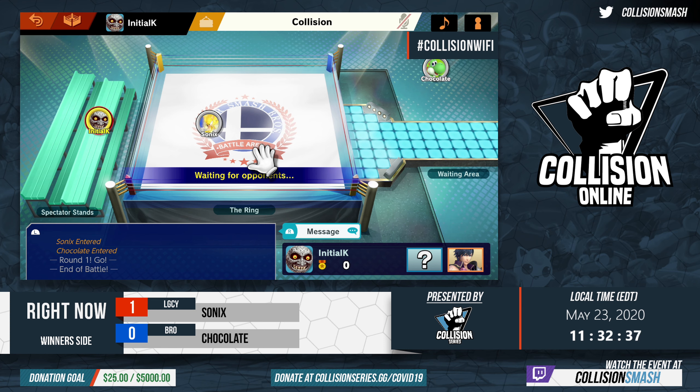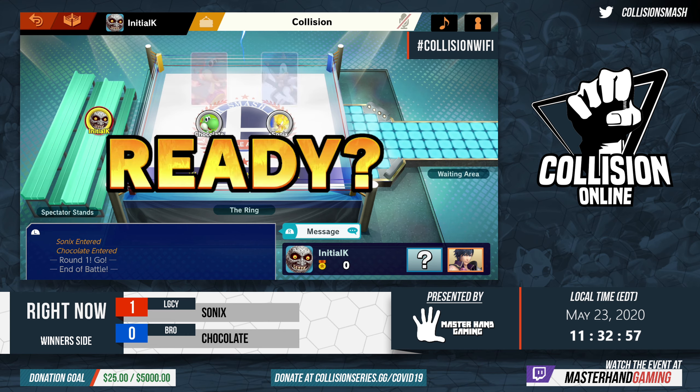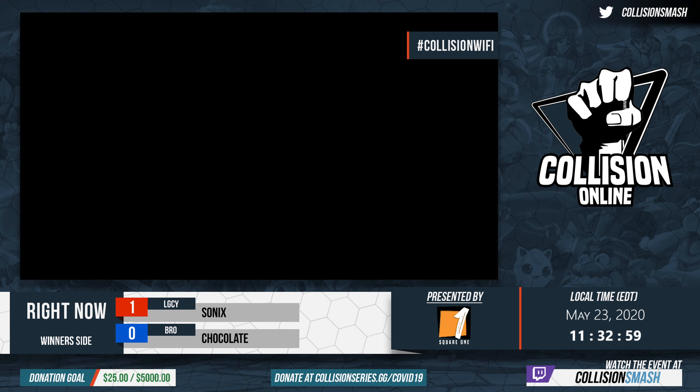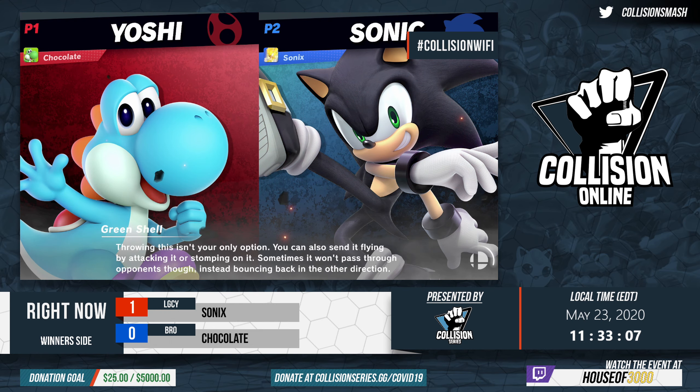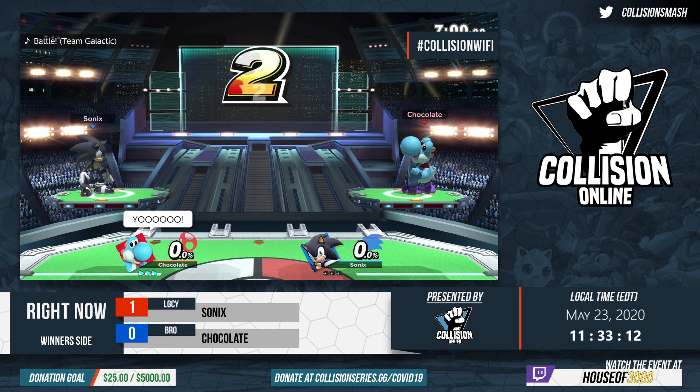That was a very strong start from Sonic's — a very clear indicator of how he wants to approach the tournament. Given how consistent he was with his approach, hoping Chocolate adapts in the oncoming game. I kind of want to see an FD pick just to limit the space Sonic has to run away — less platforms, less creativity. The platforms definitely helped Sonic's hold on to that first stock for a much longer time.